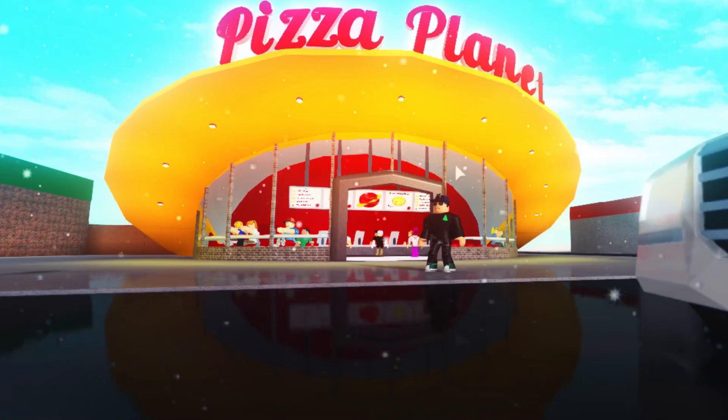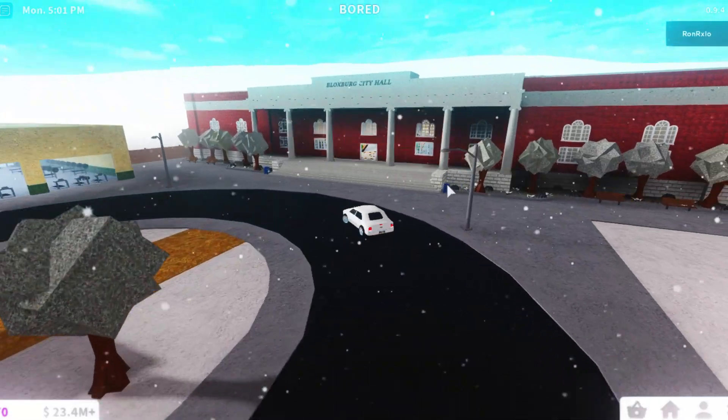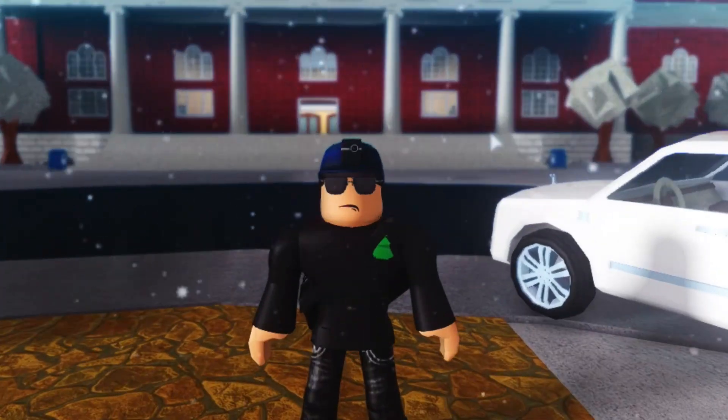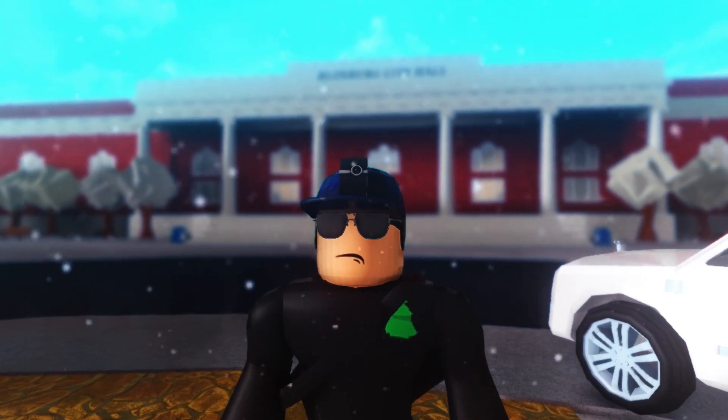Oh my god, look at Pizza Planet — it's so shiny! Look at the floors; there's literally the reflection of Pizza Planet on the concrete. All the colors just look a lot better with this. The snow also looks better. If anybody out there is trying to make a Blocksburg movie, you should download shaders, because it feels like I'm in a trailer of a movie.